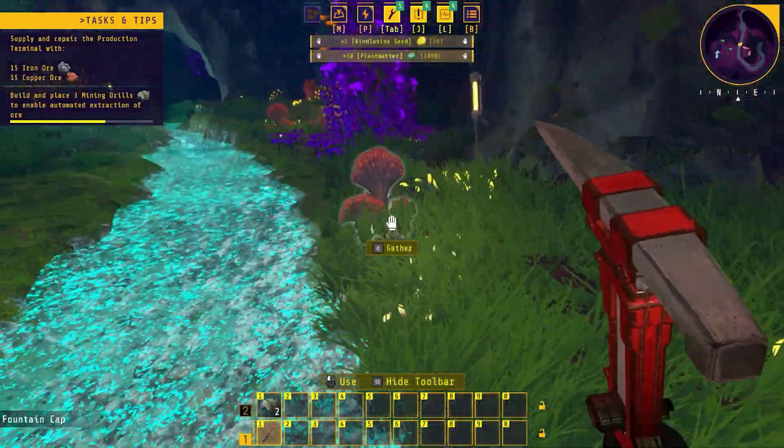So we can pretty much make that. Right-click: five, ten, fifteen, twenty. All that stuff is being made.